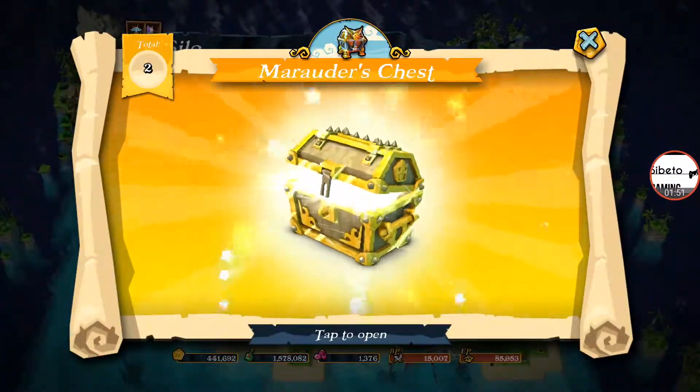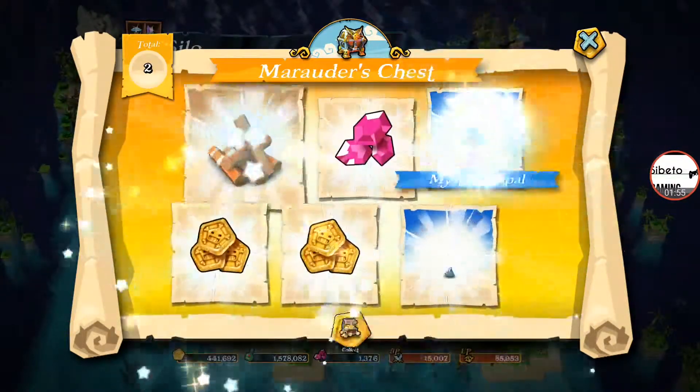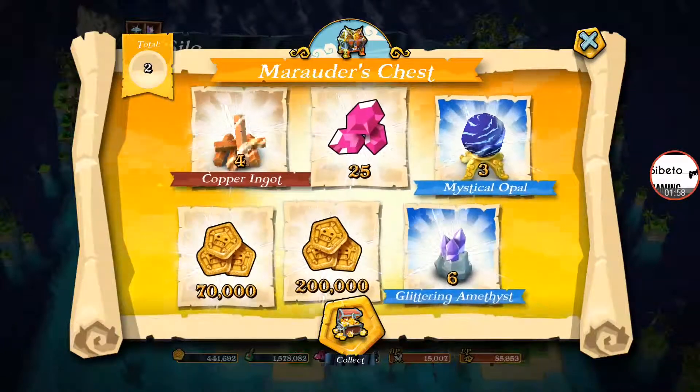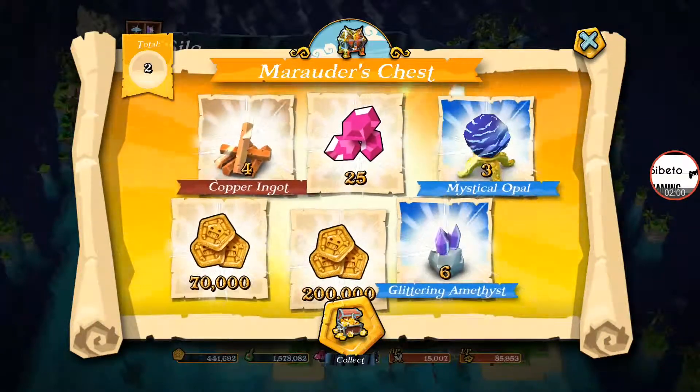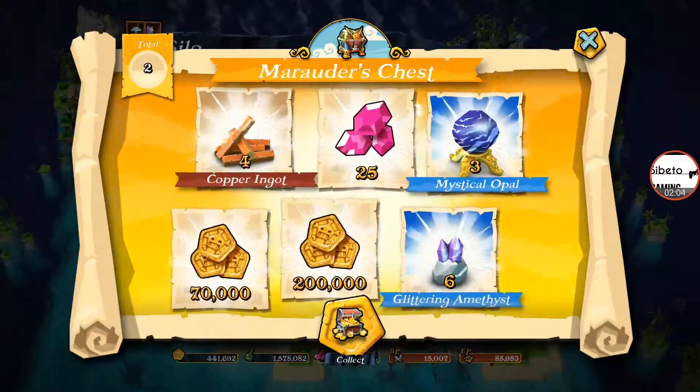Let's jump onto the Marauders chest. Let's see what we're going to get from these. Gems! But 25. You know what? I shouldn't grumble — 25 is better than nothing. I had nothing last time, so 25 is an improvement.